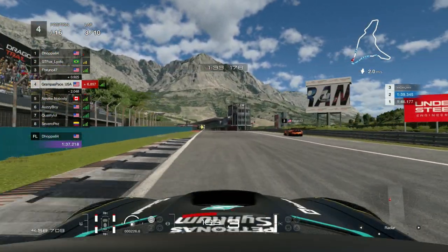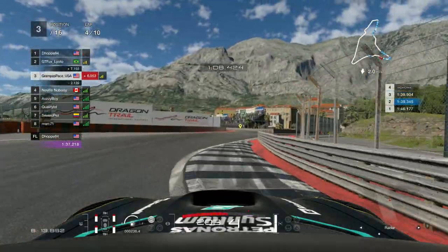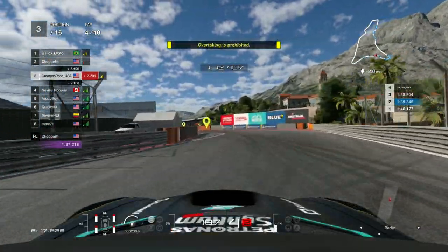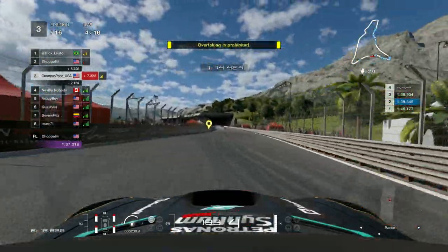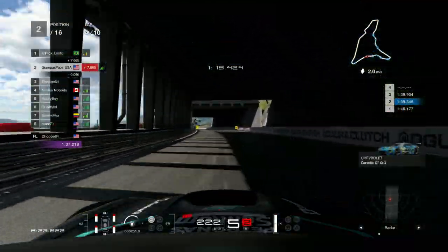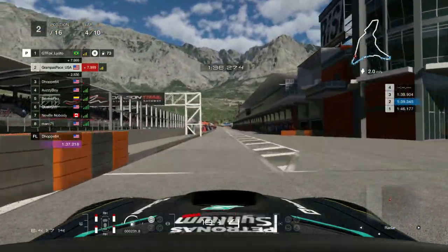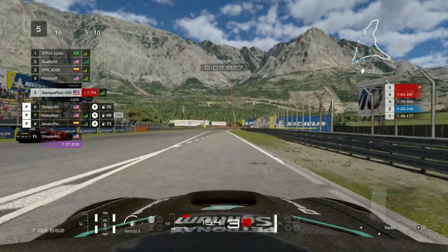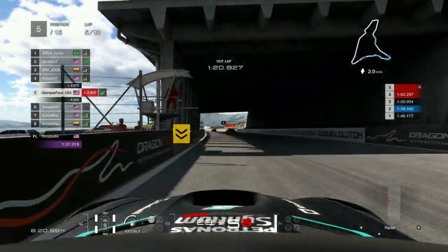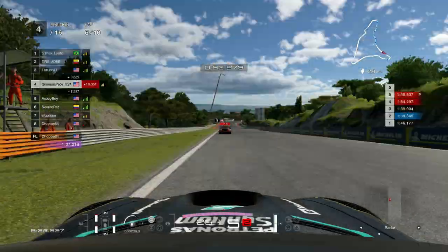Bruno is on hard tires. Going into the death chicane, somebody — Hop — gets it completely wrong while leading the race. Jumping a little further into the race, I go into the pits to change tires and carry on into lap five. On the straight we can see Bruno has a one and a half second penalty.